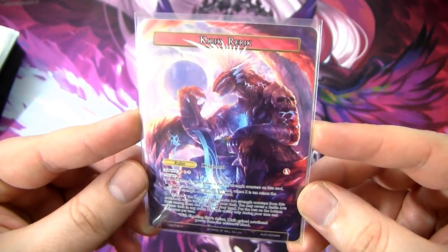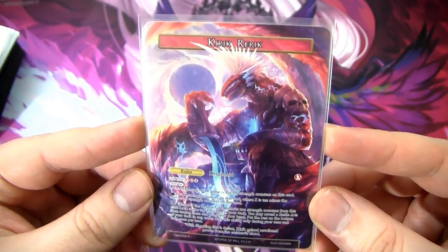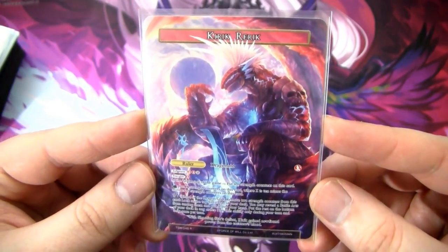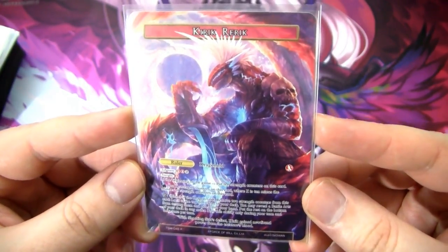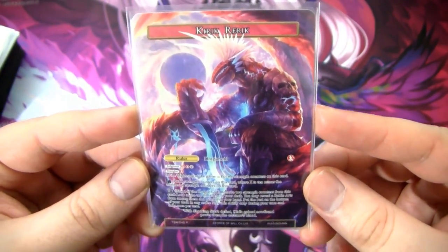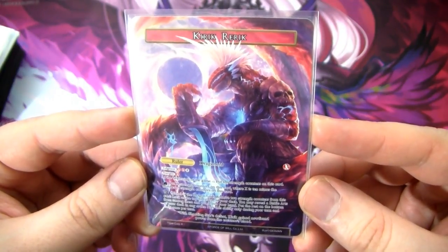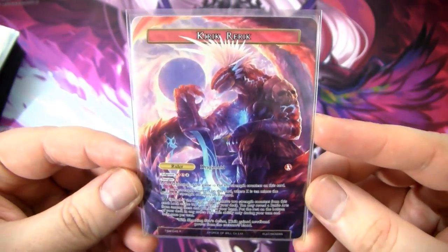Our J-Ruler is Kirik Rarik. He's a Dragonoid. He has Judgment of two fire and one of any, and Energize of a fire. At the beginning of the game, you put 10 strength counters on him, and you can rest him at any time to go up to 10 strength counters — you put X strength counters on this card where X is 10 minus the number of strength counters already on him. You always go up to 10.